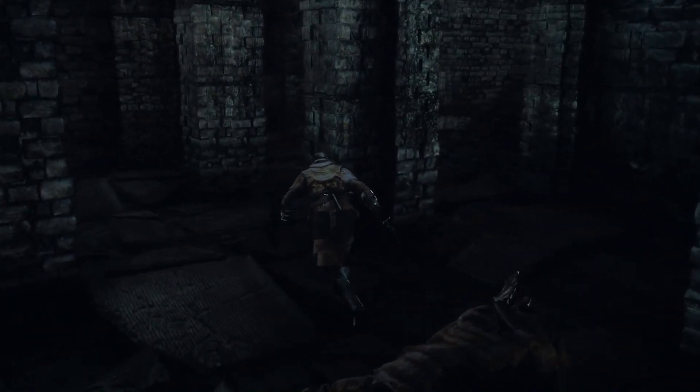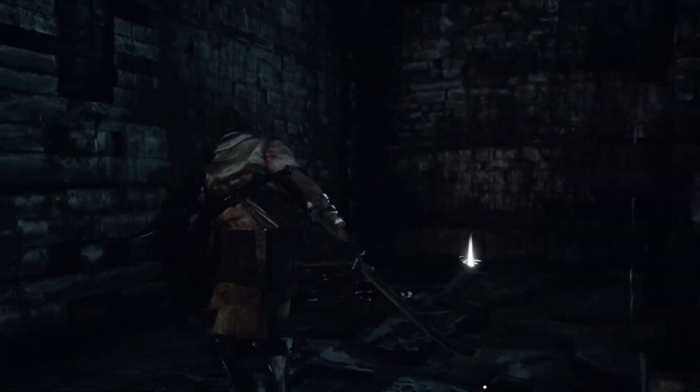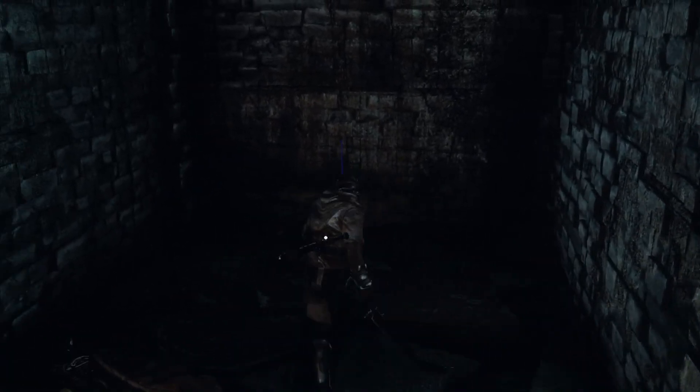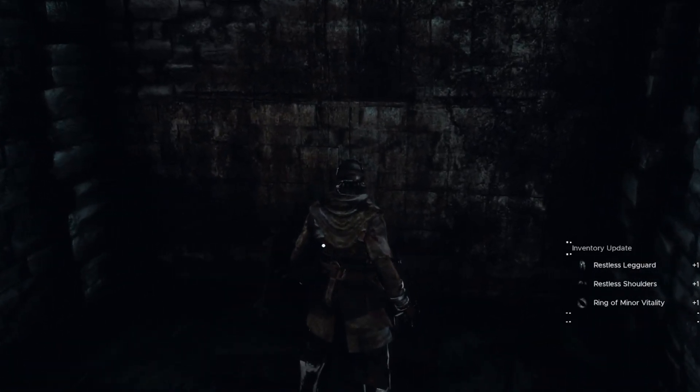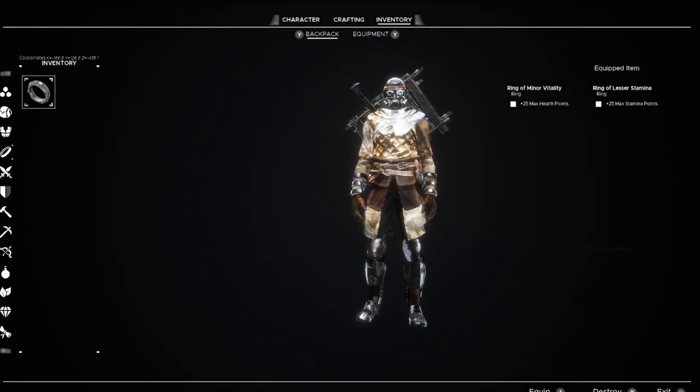Once you do that, follow the path I take. You'll see there's an enemy in this first little corridor that you have to take out and go through. Then you go up the staircase, and in this big room with all the pillars there's a bunch of enemies — three to be exact.